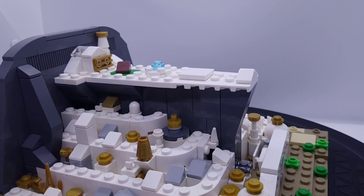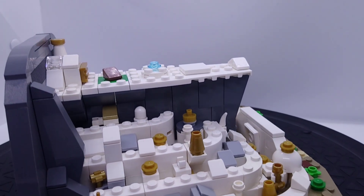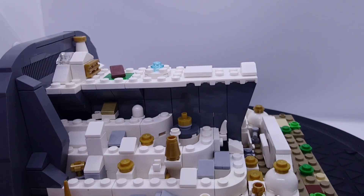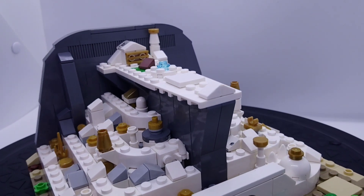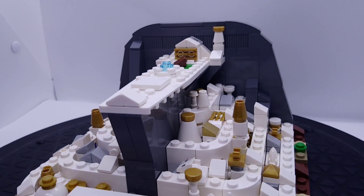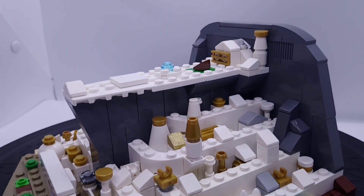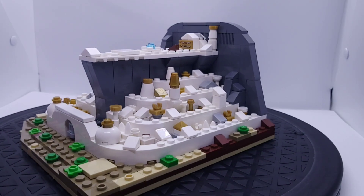Here we have the main house itself where of course either the king or at this time the steward would be. As you can see there's a fountain at the top there as well as a little green patch with somewhat of a tree. And then you have the main palace towards the back with a 1x2 gold grill piece there just to give it some detail, as well as a smaller tower right next to it. That is to replicate the king's palace.